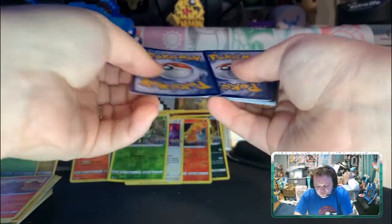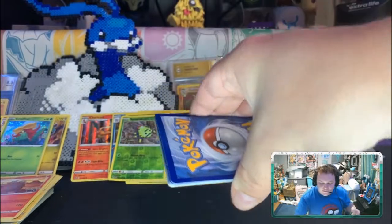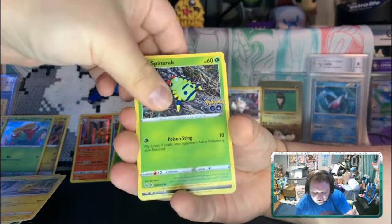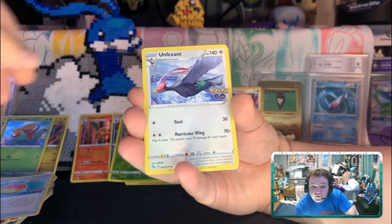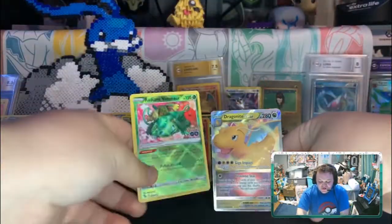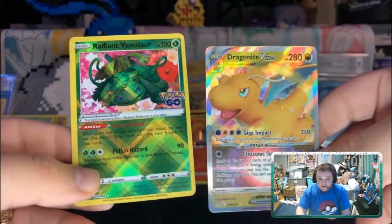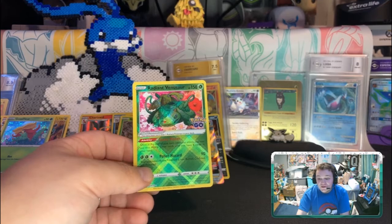So now I just need a Rayquaza or another V. Let's get rid of the V-star cards and here we go — onto our last pack. We got an Aipom, Slowpoke, Pikachu, a Spinarak, a Rare Candy, an Unfezant, Blanche, Radiant Venusaur — let's go! And last pack: Magikarp, Dragonite — oh, Night V-star! Look at these shines! Wow, that's a beautiful card. Well, this is a great opening. Thank you so much for watching. Peace!